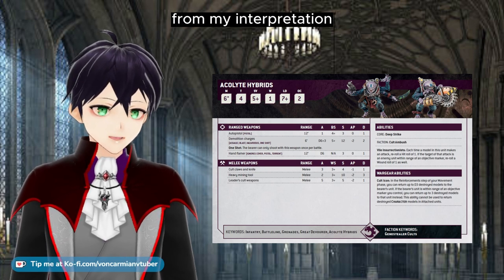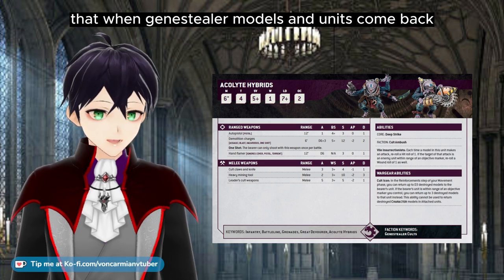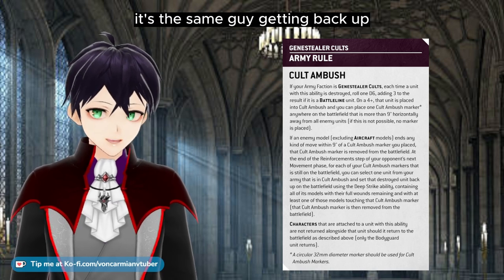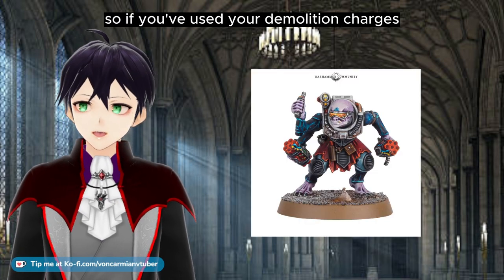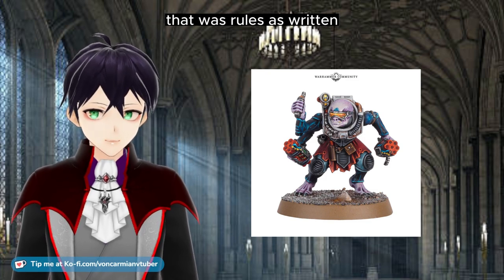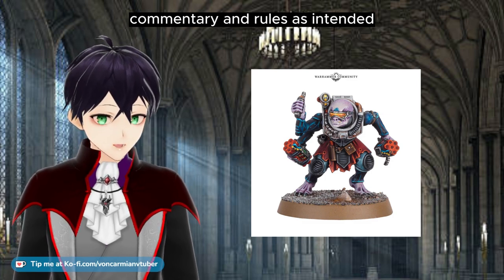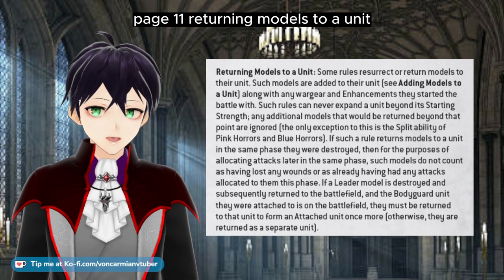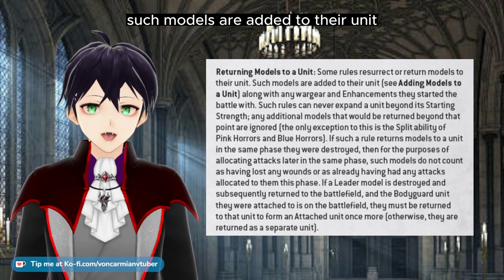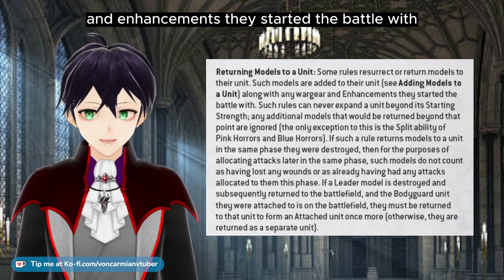Now I said in the past, from my interpretation rules as written, that when Genestealer models and units come back, they come back as they were — as in literally the same guy getting back up. So if you've used your demolition charges, you don't get new demolition charges. That was rules as written. We now have the rules commentary and rules as intended: page 11, returning models to a unit. Some rules resurrect or return models to a unit. Such models are added to their unit along with any wargear and enhancements they started the battle with.